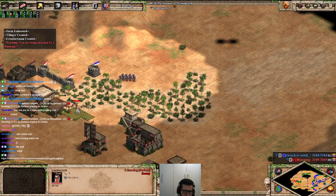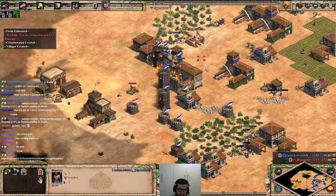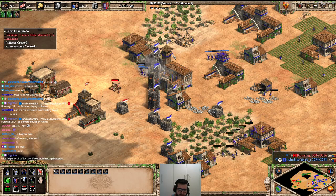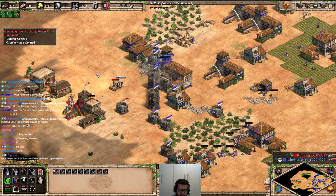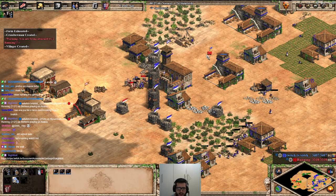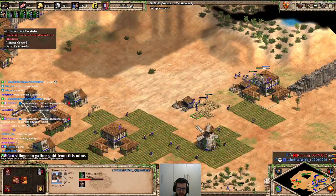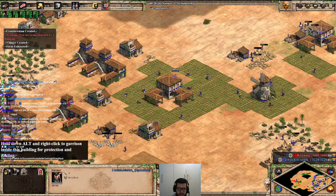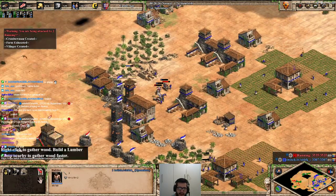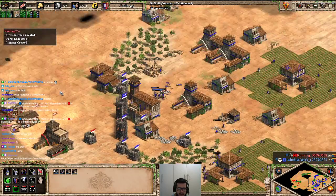I can maybe pick one more villager here. The mangonel — I'm losing all my army to the mangonel. What a terrible micro. I do not have the armor upgrade either. The castle's there — I wanted to make my castle there.